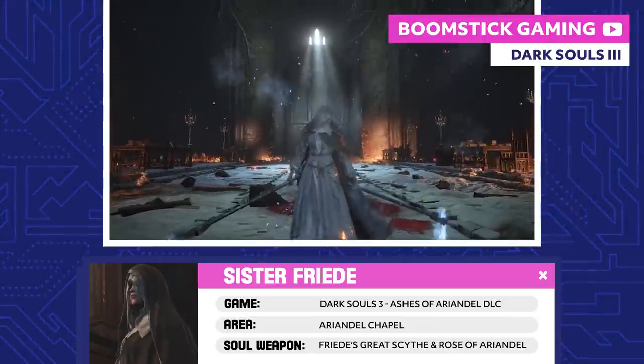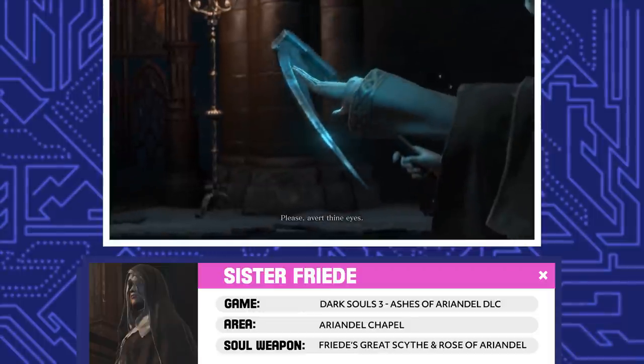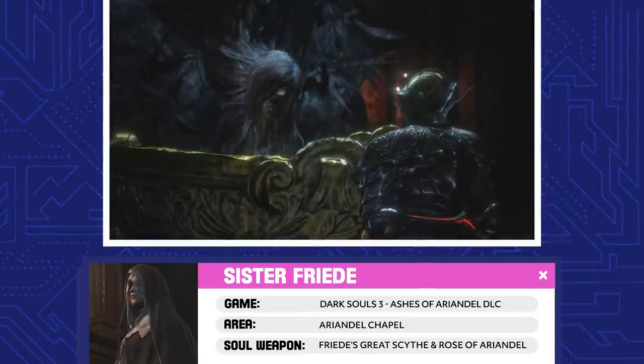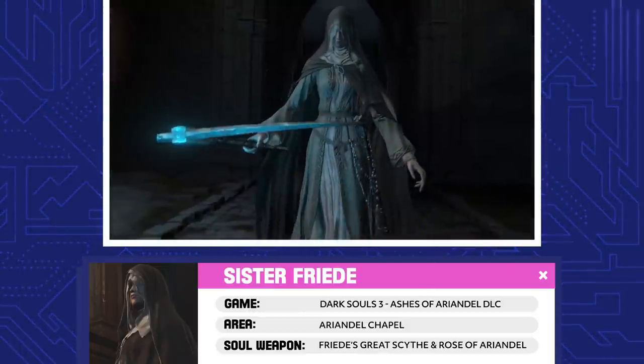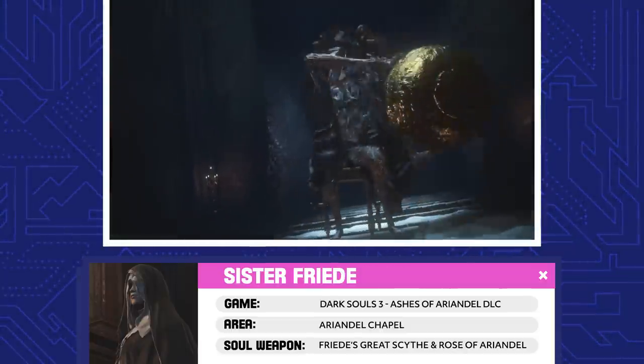Sister Friede. Friede used to be called Elfriede and is the sister of Yuria of Londor. Friede was the first Ash to enter the Painted World. Ariandel restored the Painted World, met her, and the two decided to protect it by extinguishing the flame that would burn it. And yes, you have to fight him too.